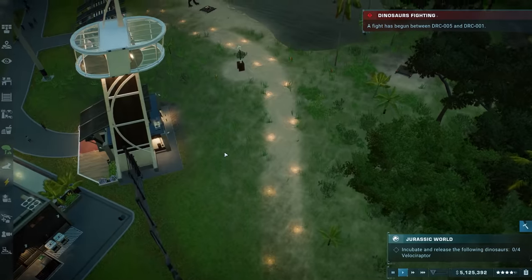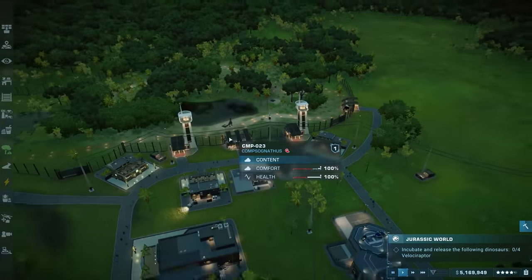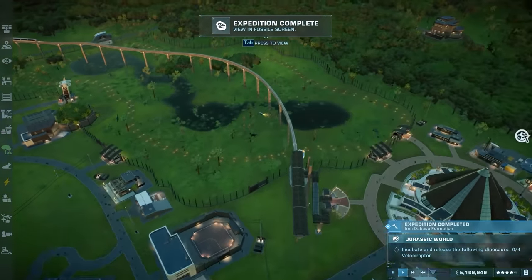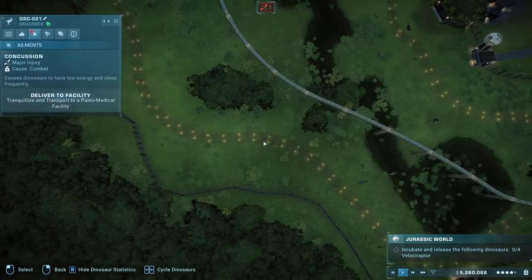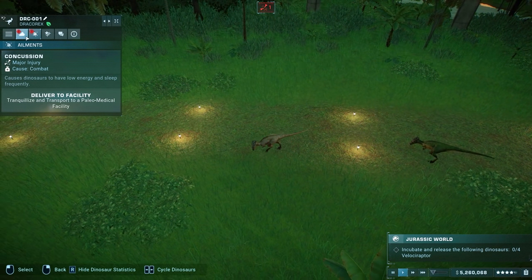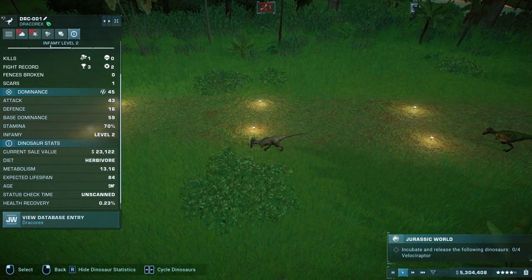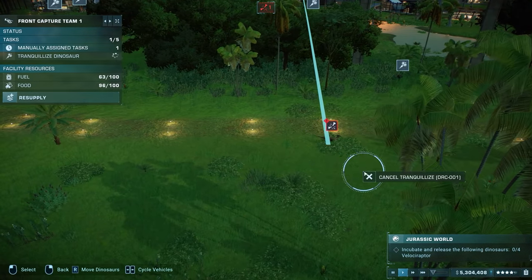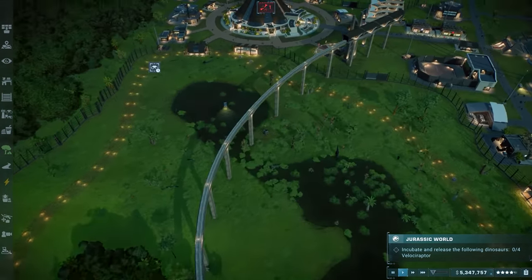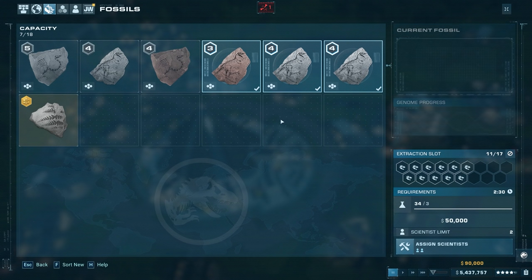Sending the capture team to knock out the injured draco rex. Even if we replace them with a pack of ceratosaurus once they die of old age, they're about two-thirds through their lifespan. Let's process the new velociraptor fossils — selling extras and filling up the genome slots. Then another expedition for more samples.